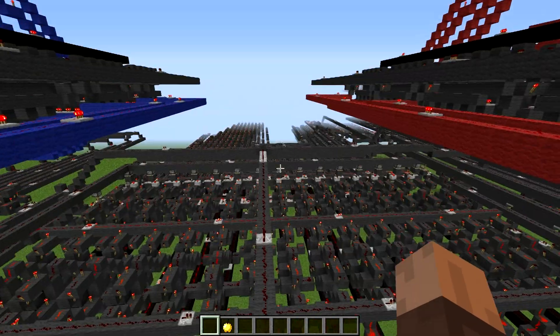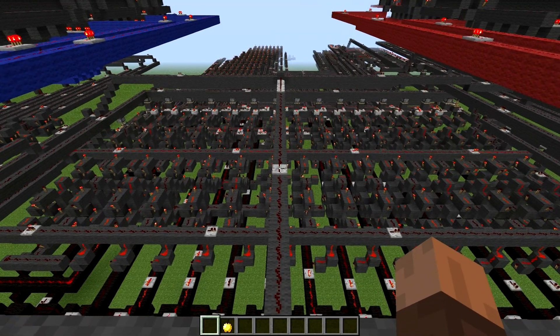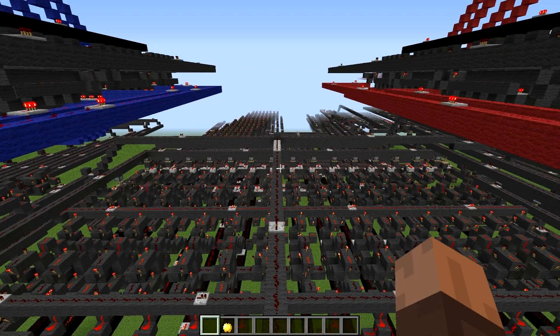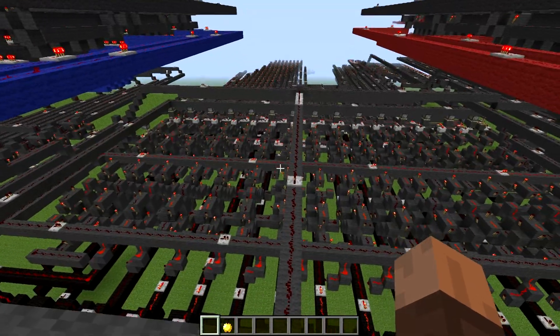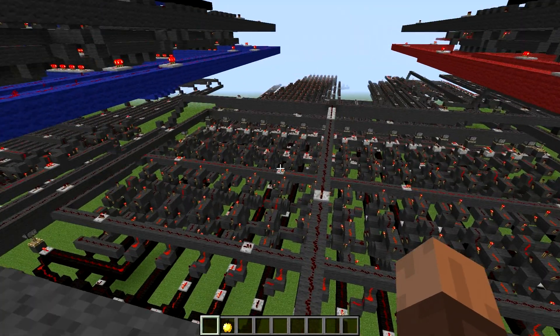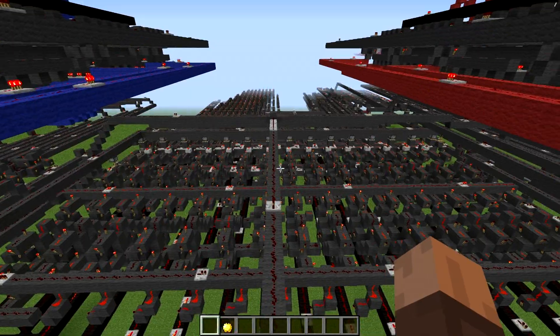Here we go, this is pretty much the redstone basics. The only thing you really need to know by looking at this is that I have a repeater there and there's a redstone torch just down there. If you get that concept, you understand this redstone, so you don't really have to think too hard to reproduce this design. I won't even bother putting a map download because it's such a simple way to reproduce, and yeah let's take a quick look at what this redstone can deliver.